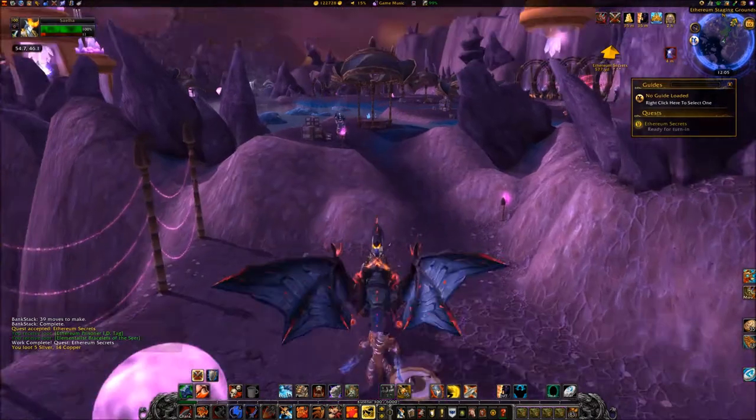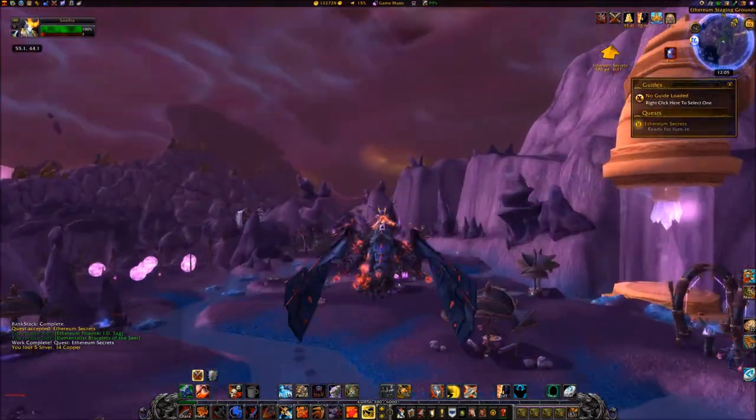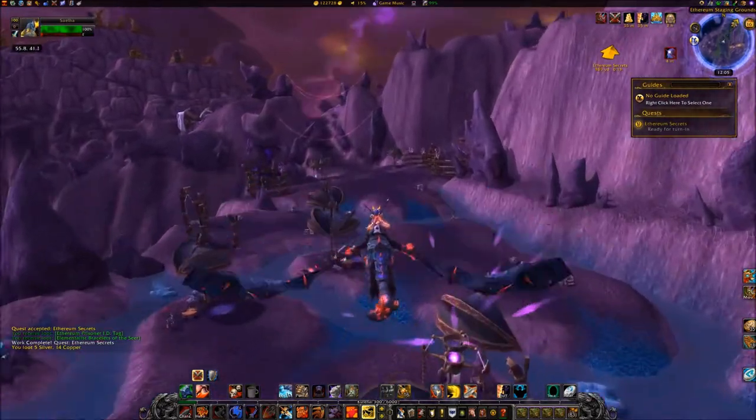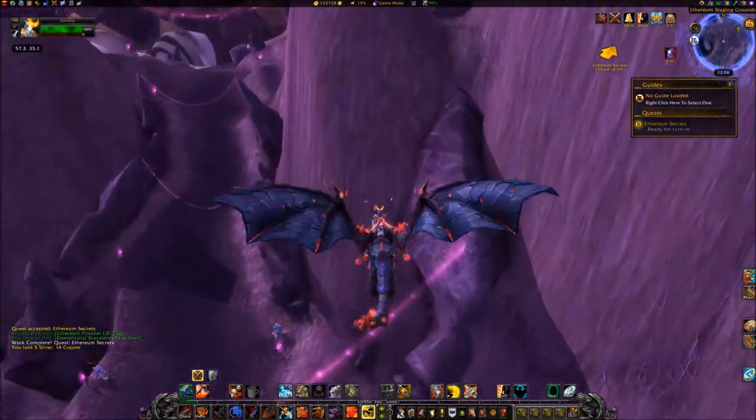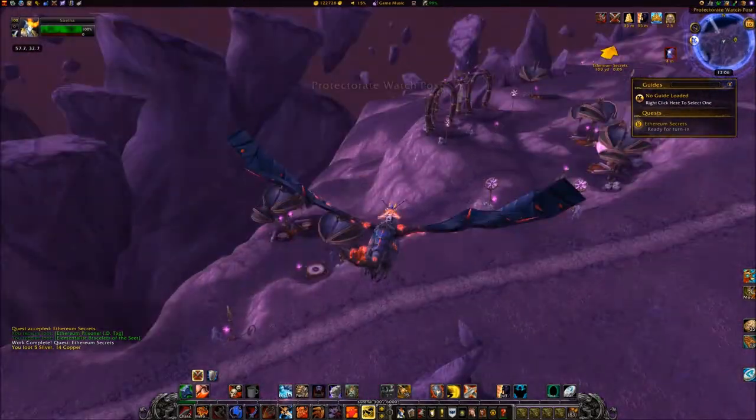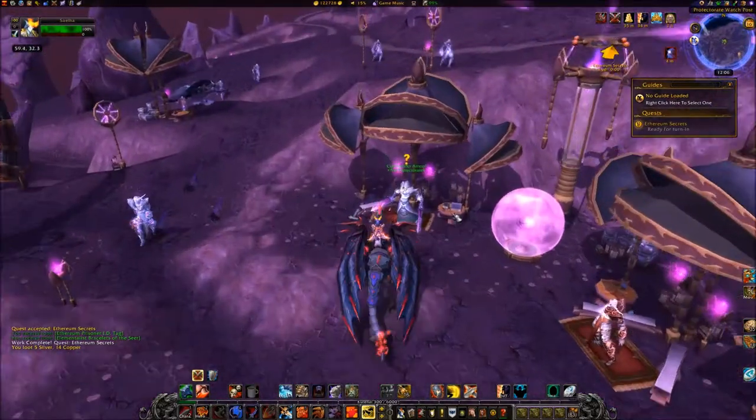Go northeast back to the protectorate watch post at coordinates 59,32 and turn in the quest to Commander Amir.